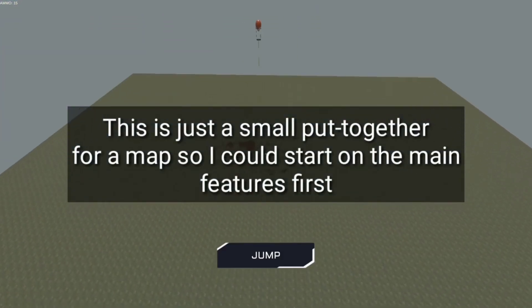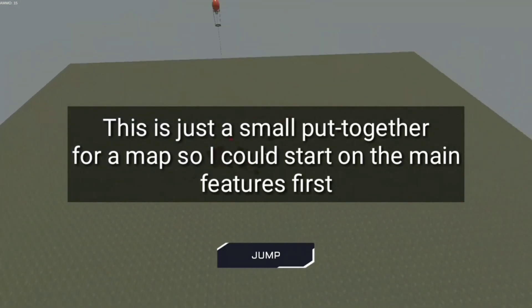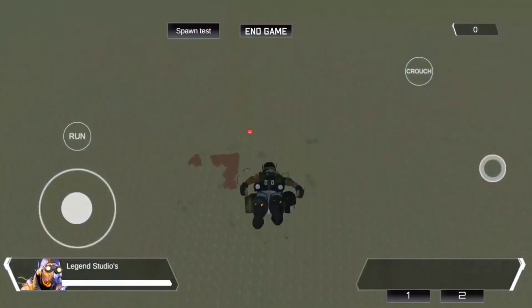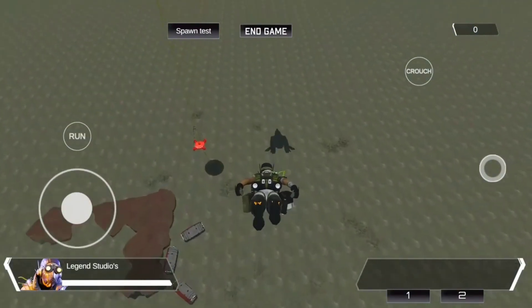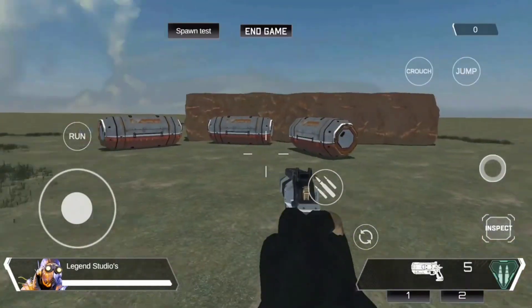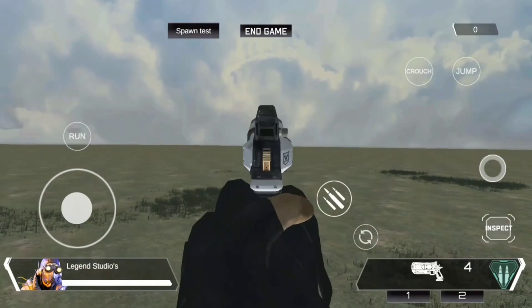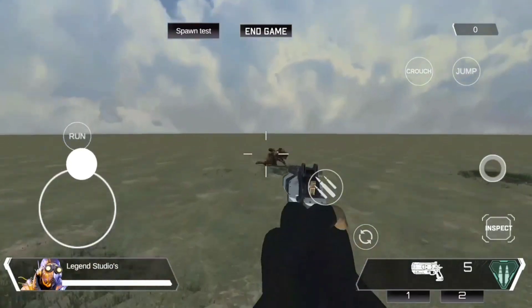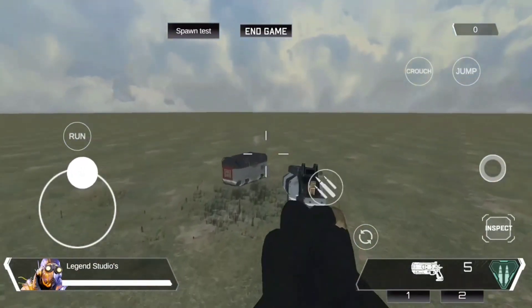Now we are in the game. You can see the jump button here. We need to look at the map a little bit. Since the developer is still working on the main features, we will zoom in on the map. The map looks like the original and it is still a beta version, so we won't judge it too harshly.